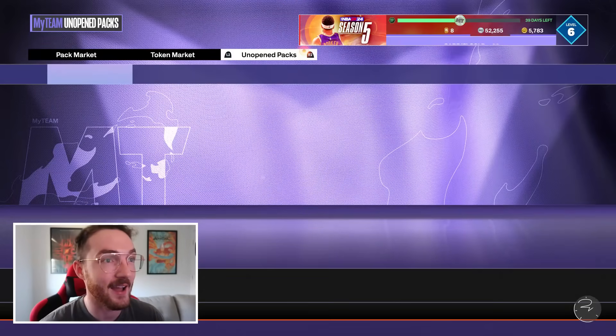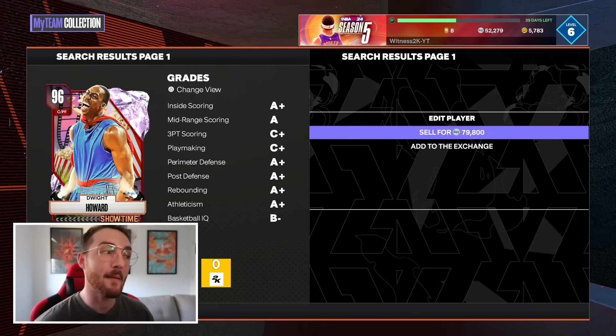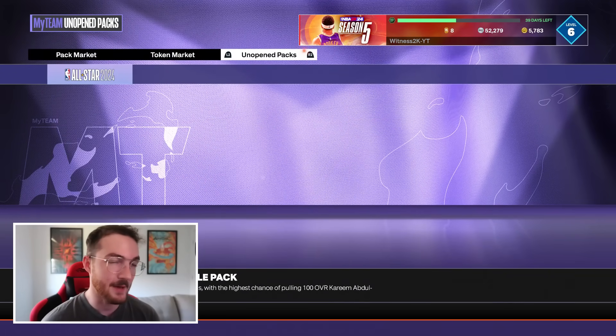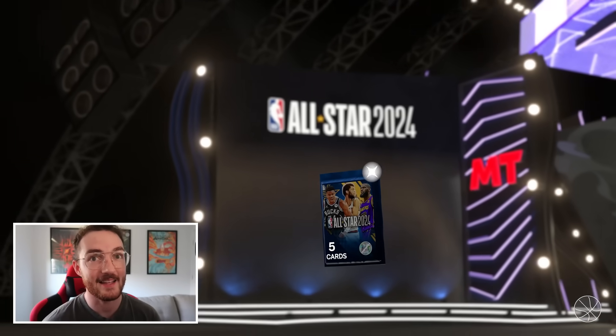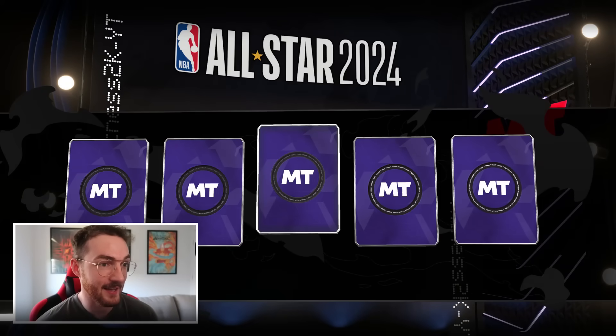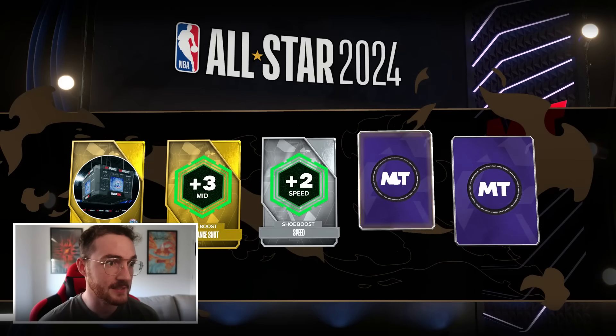That is unbelievably rare. He sells for 80,000 MT — might be worth grading. Tyler Hero was 31K, Dwight is 80K — that's 111,000 MT just from collecting these packs. I have so many big men I don't think I need Dwight, so I'll grade him, sell him, and reap the benefits. Now shaking an All-Star pack — could this be another pink diamond or opal?